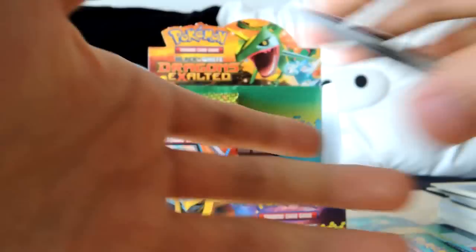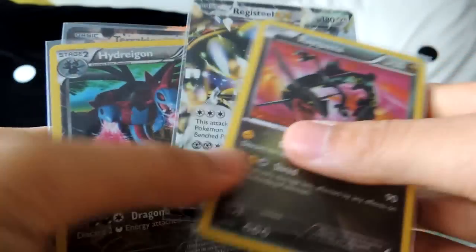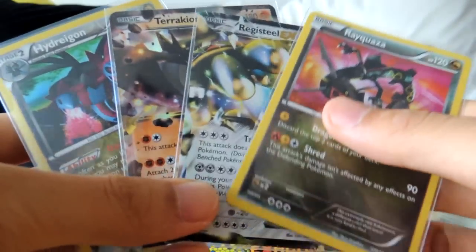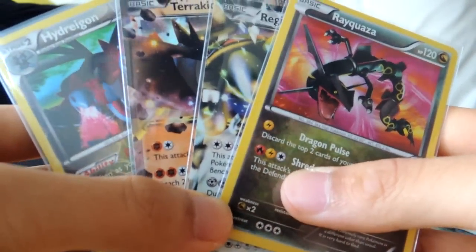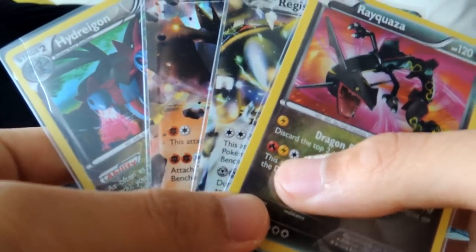Alright, so that's all the packs in this half. Let's see what we got so far: a Registeel EX, a Shiny Rayquaza, Hydreigon, and a Terrakion EX — not a bad haul at all. This is already better than my whole box yesterday. Stay tuned and we'll go on to part three of this video.